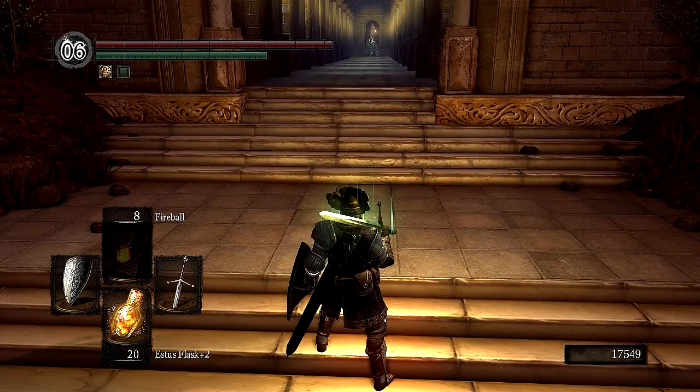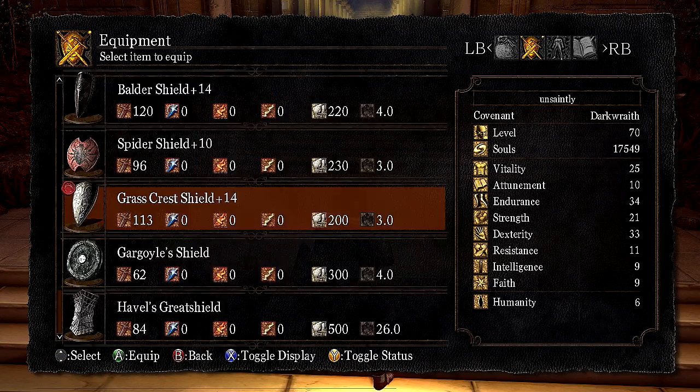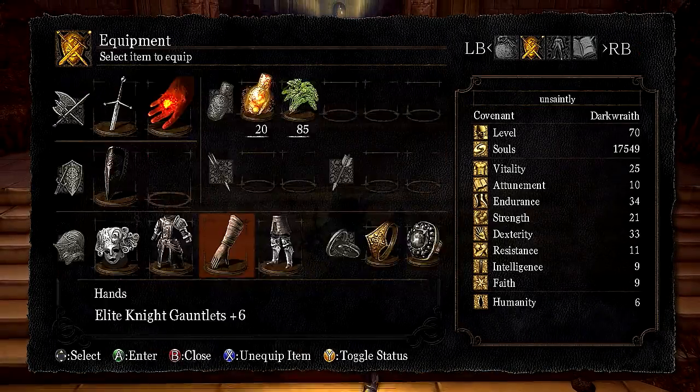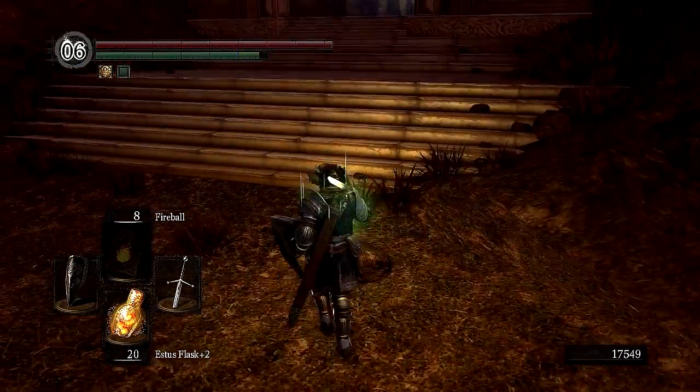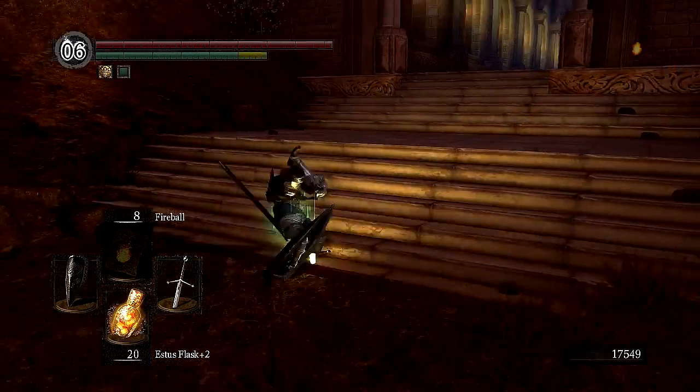Even though I think the Claymore has a poke. First of all, I want to switch shields. By the way, can I wear the Elite Knight set now in fast roll? No. I maybe should have leveled just one to make that happen.